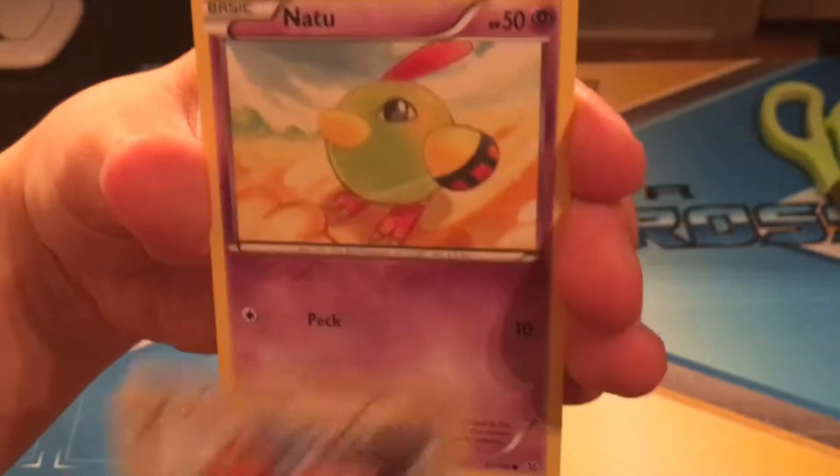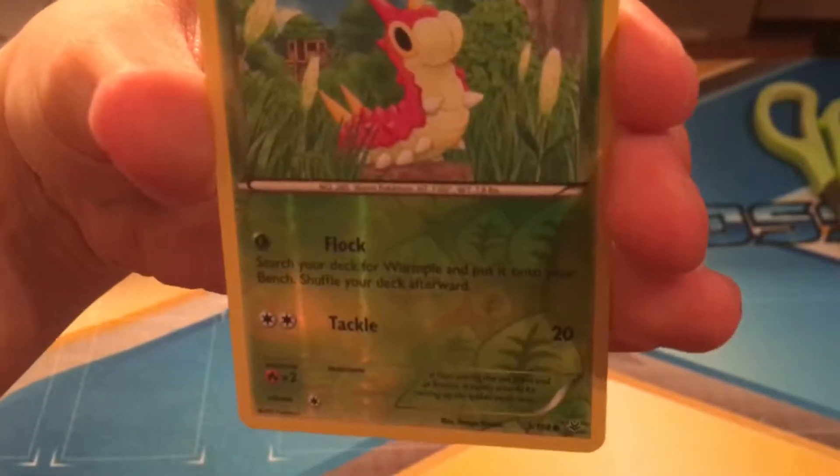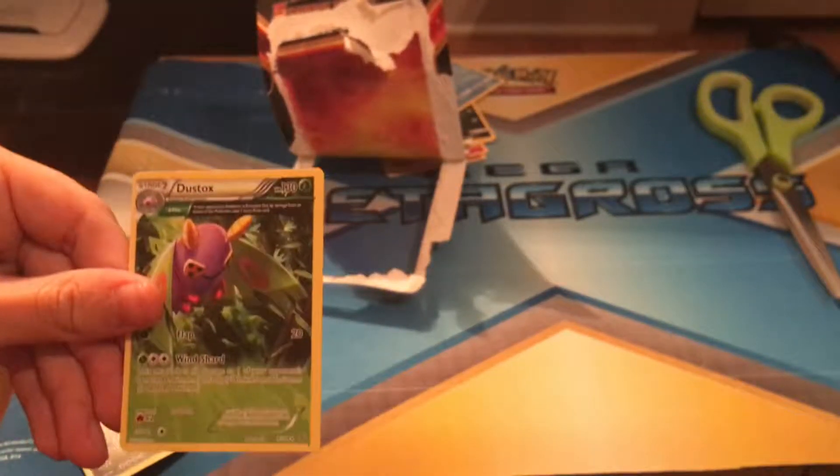Spearow, Natu, Nincada, Gligar, a reverse holo Wurmple, and a holo Salamence. So cool. I spent sixteen dollars for a holo and one full-art. What a piece of garbage.